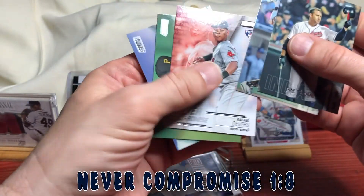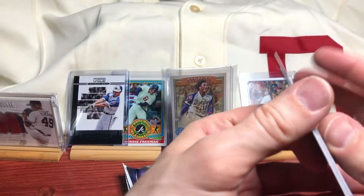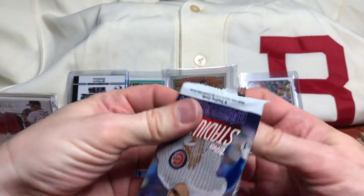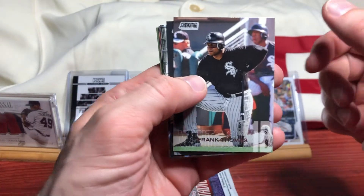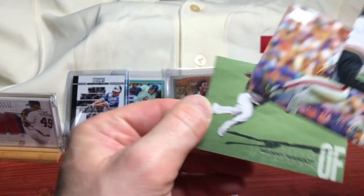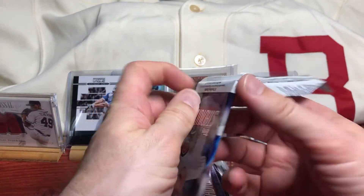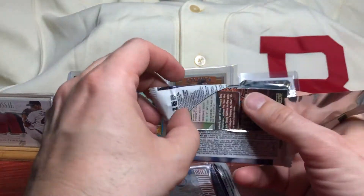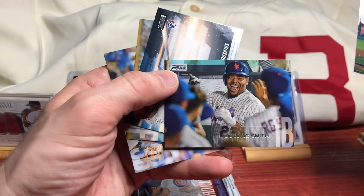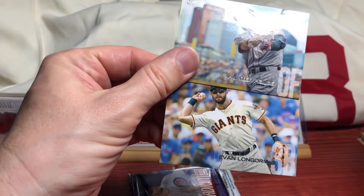Tomei, Villanueva. There's a Devers rookie Never Compromise - that'll work. Bell and Gregory Polanco. We got the Big Hurt, Will Clark, and Freddie Freeman, followed by Dwight Gooden and Manny Margot. A.J. Minter rookie, Dominic Smith rookie. There's a Rhys Hoskins rookie Power Zone. And Hunter Pence and Evan Longoria.